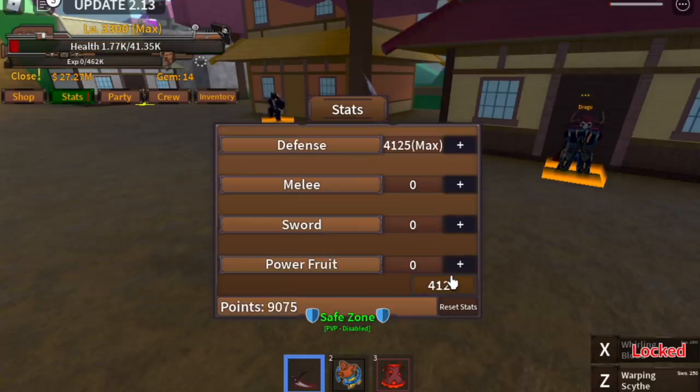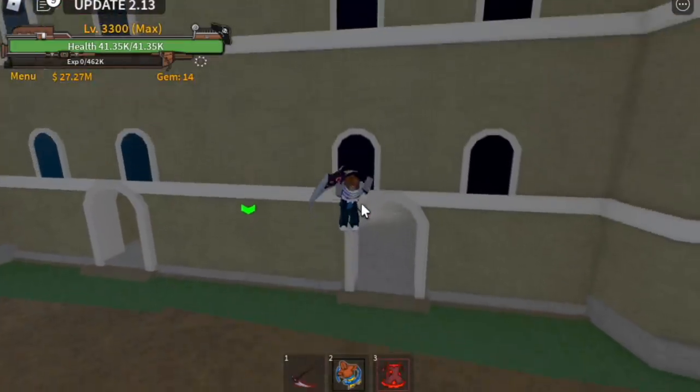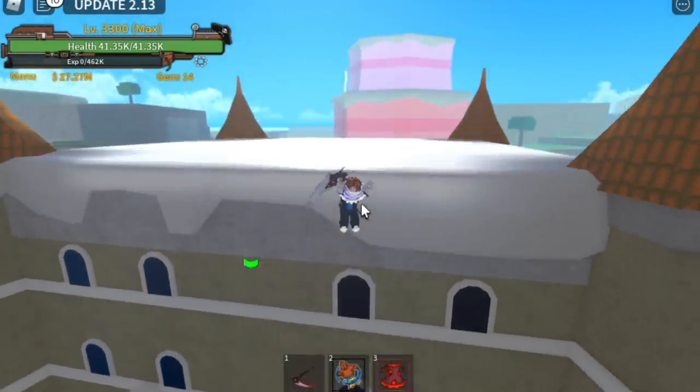For the stats, Max Defense, Max Sword — because we're gonna try this sword. And we're gonna max out our Power Fruit and put 900 stats on the remaining stats. I think that will give you enough Sky Jumps — 4 to be exact. Okay, so let's try it. We're back in the spawn point: 1, 2, 3, 4.